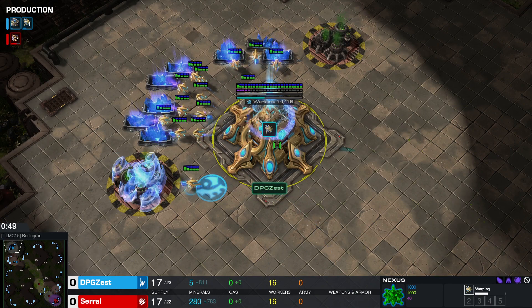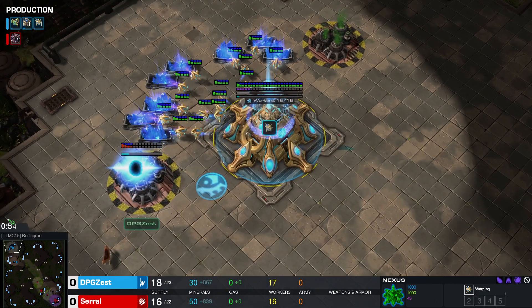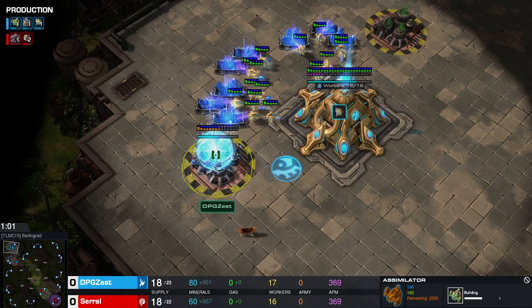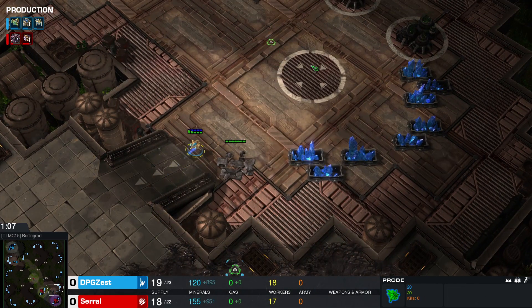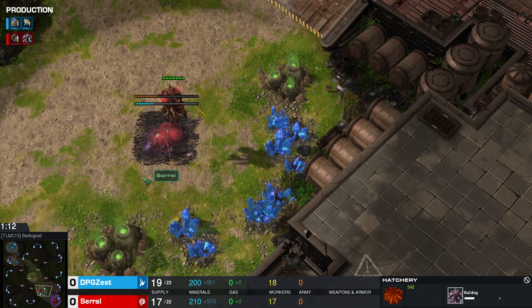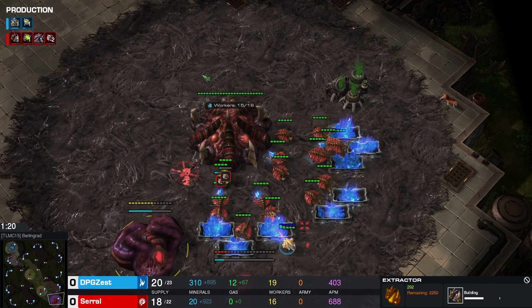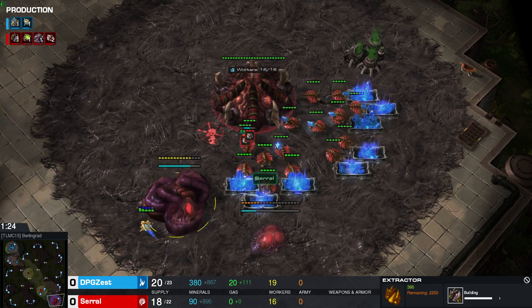Quite an interesting game between these two pro players. Let's see what their build orders are going to be. Zest opens up pretty standardly with his pylon, gateway, and then gas. By the looks of it, Zest also moved out very early with his probe, blocking Serral's first expansion point, so Serral was forced to expand into another location. Serral follows up with his spawning pool and extractor — a pretty standard build order, nothing out of the ordinary and no early aggression.